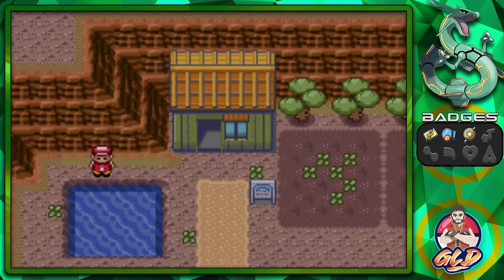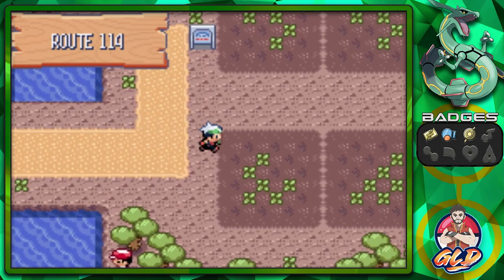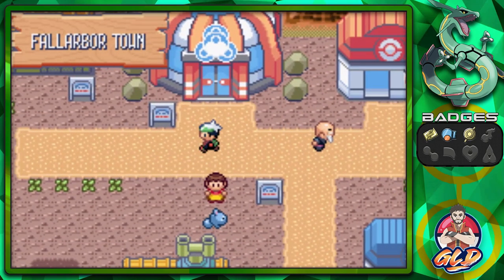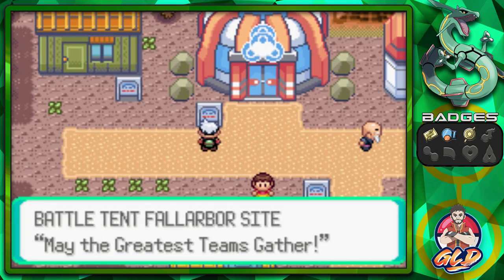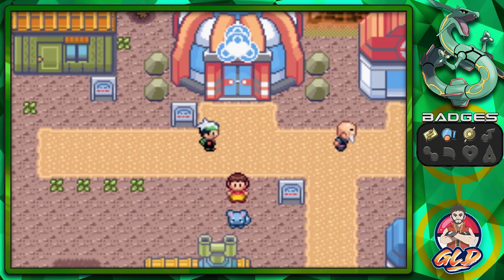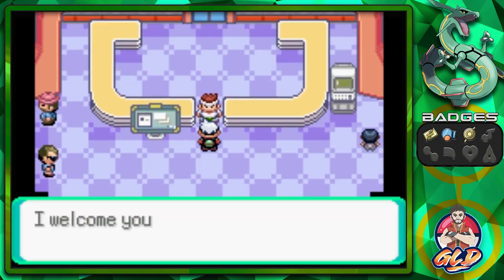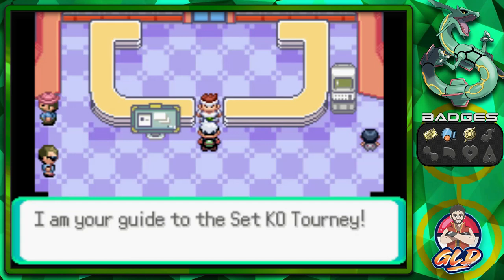So what's going to happen in this episode, guys, is we're going to show you the Battle Tent. If you guys remember, it was episode 7. Here's the Battle Tent — Fall Arbor Site, may the greatest teams gather. This place is a little bit different. The rules: welcome to the Battle Tent Fall Arbor Site, I am your guide to the Set KO Tourney.